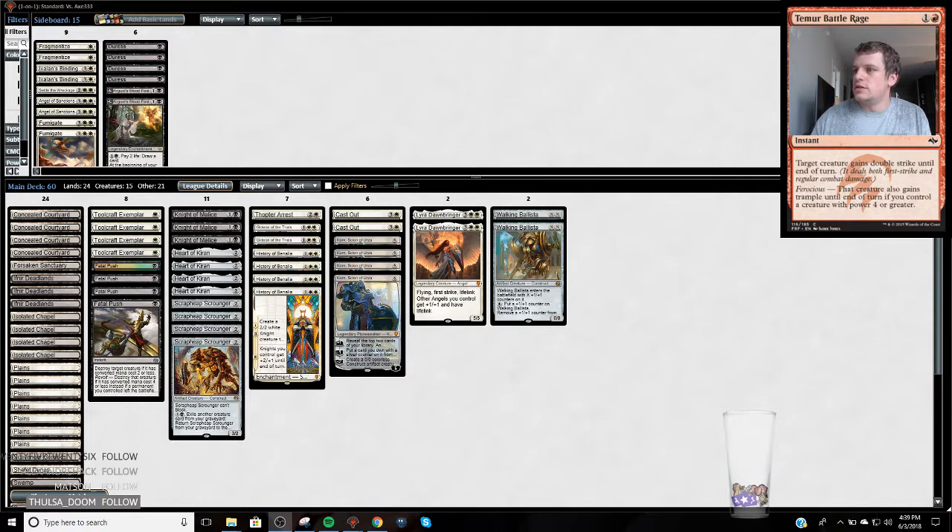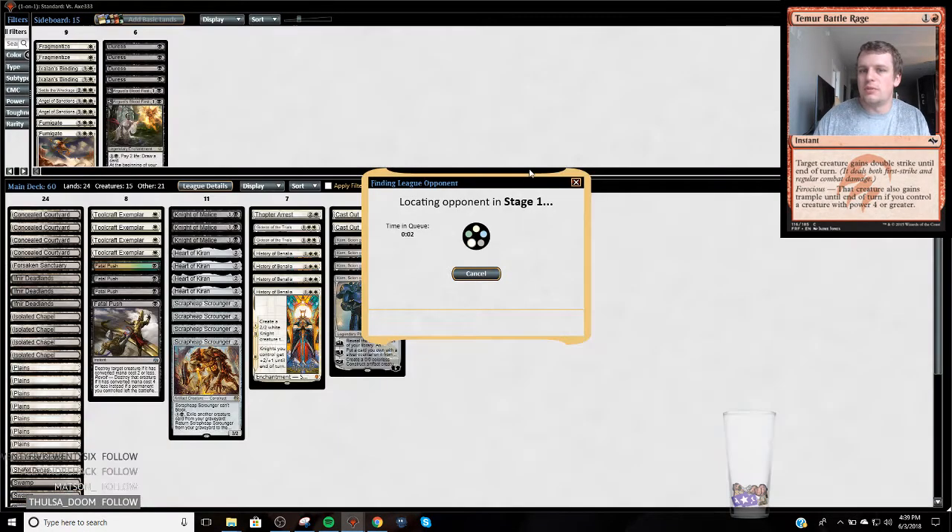Alright YouTube, today we're going to play a little bit of black-white tokens in Standard. I just want to play something other than red-black — give something else a try. This deck should be okay against red-black; you kind of dumb the ground up pretty well, you have some answers to Hazard. We're gonna give this a try, just play something new and different.